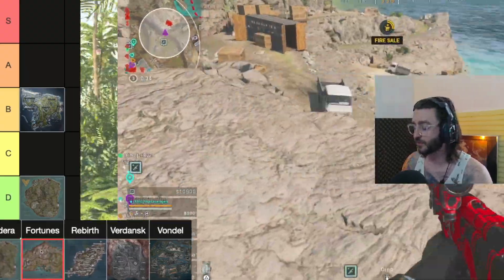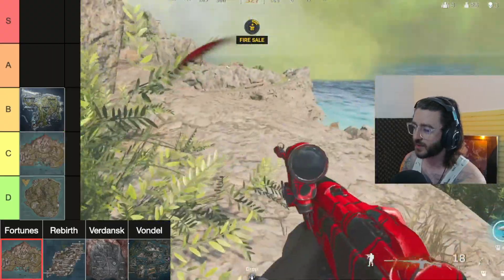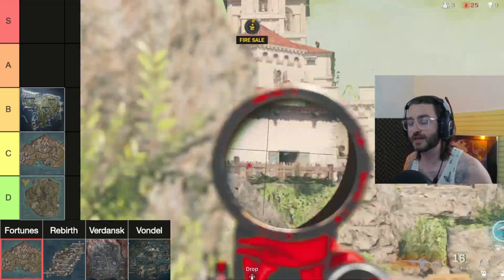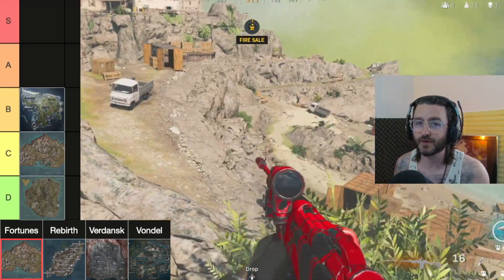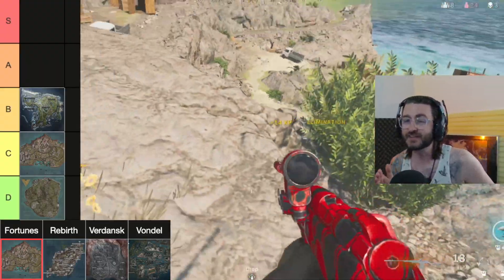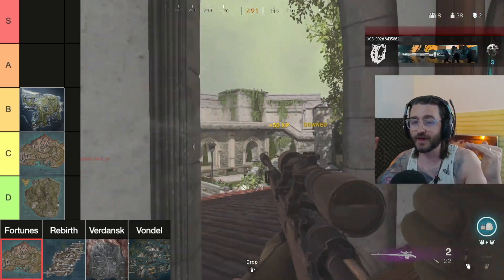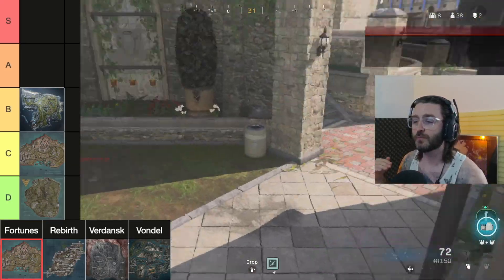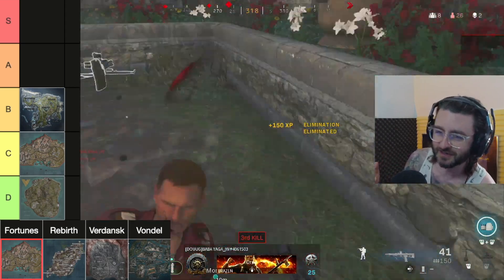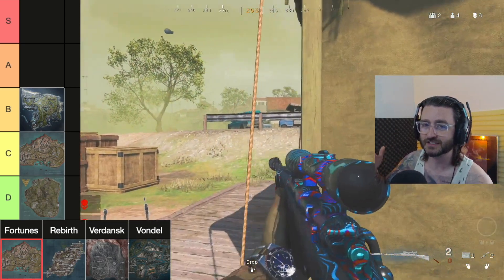Next up is Fortune's Keep. It had a lot riding on it because passionate players thought it would replace Rebirth Island — we couldn't play Rebirth when this map first came out. My big problem with Fortune's Keep was I never really liked it because of insane verticality.